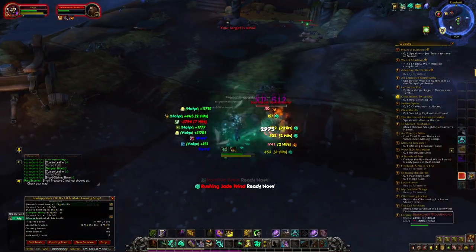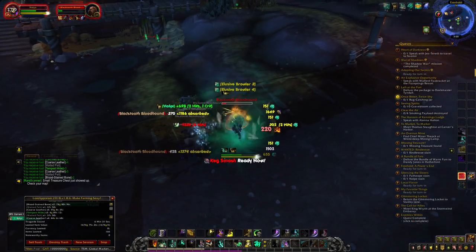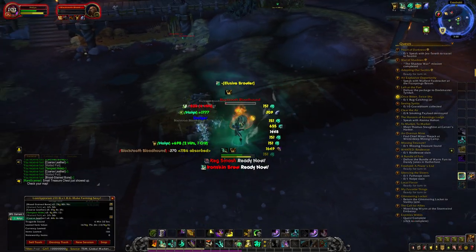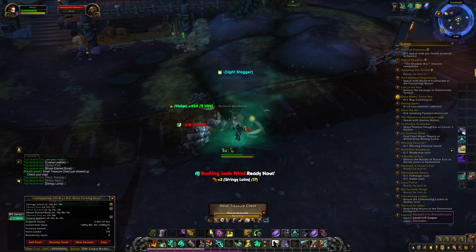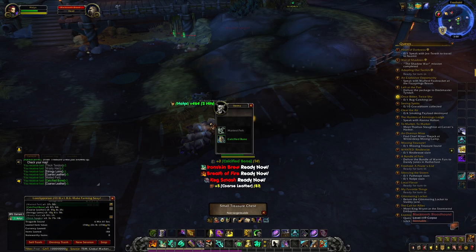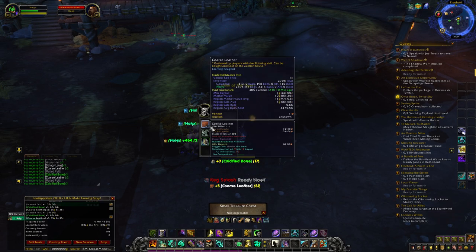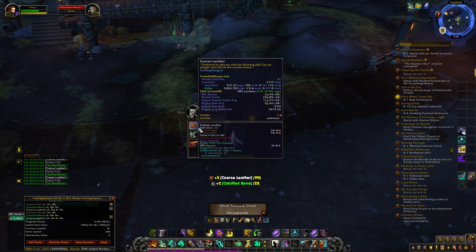Those are the mining and herbalism prices. If you want to know what to go for, I'd say Siren's Pollen and Moonlit Ore are the top picks for each profession. Prices will range on your server, but this is the average across US medium servers. We'll be covering more professions in just a minute.